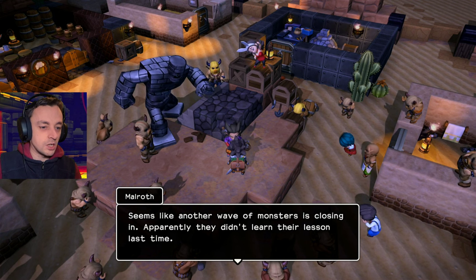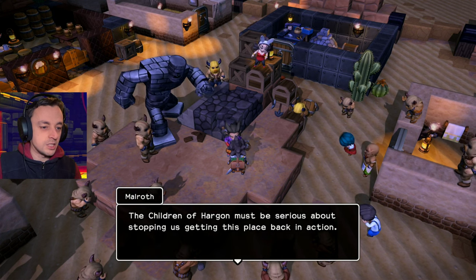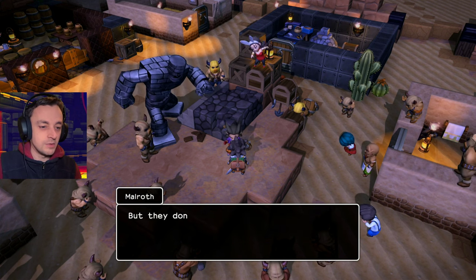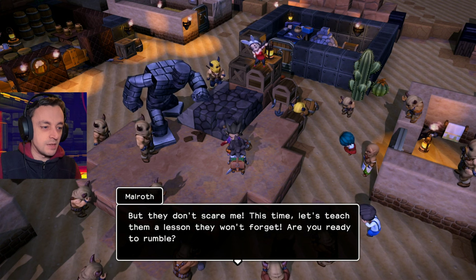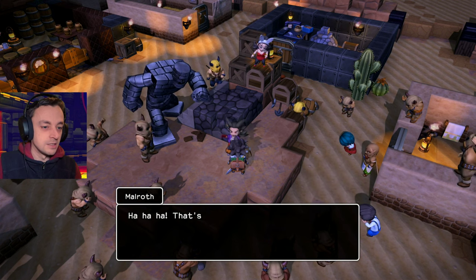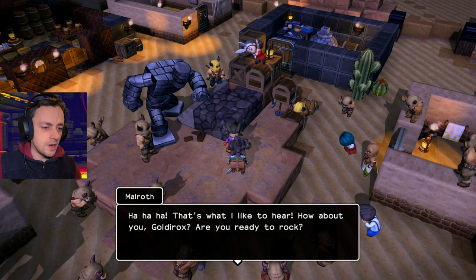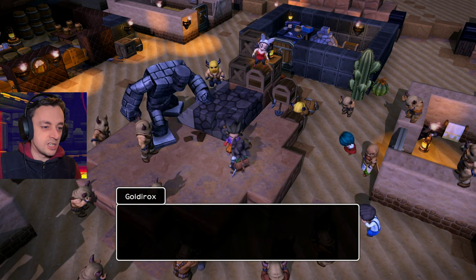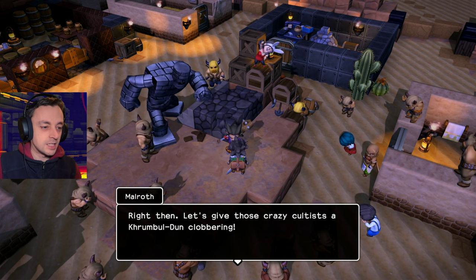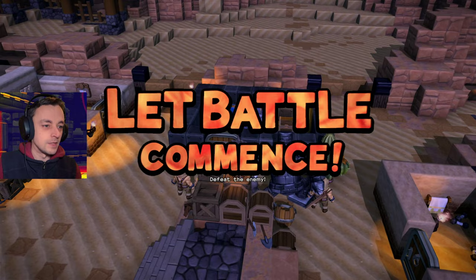Seems like another wave of monsters is closing in — apparently they didn't learn their lesson last time. The Children of Hargon must be serious about stopping us getting this place back in action, which is strange because they had a little argument on the mountainside where they were saying they weren't going to do it. But they don't scare me — let's teach them a lesson they won't forget. 'Are you ready to rumble?' Yes! 'How about you, Goldyrocks — are you ready to rock?' 'Me ready. Me protect Crumbledon, protect friends, protect Babs.' Let's give those crazy cultists a Crumbledon clobbering!